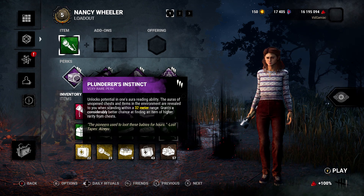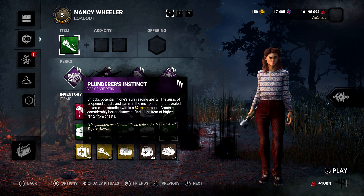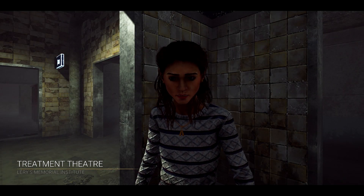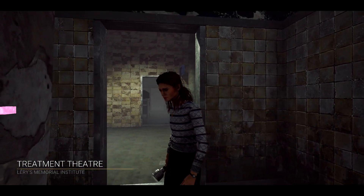Besides leveling up the blood web, you can also try to find flashlights during the game. If you do plan on going this route, I am going to recommend you run some treasure sniffing perks like Plunderer's Instinct for example.